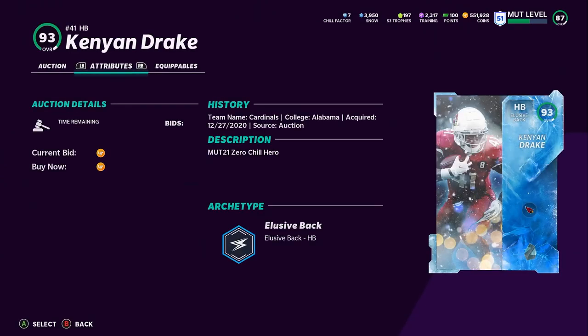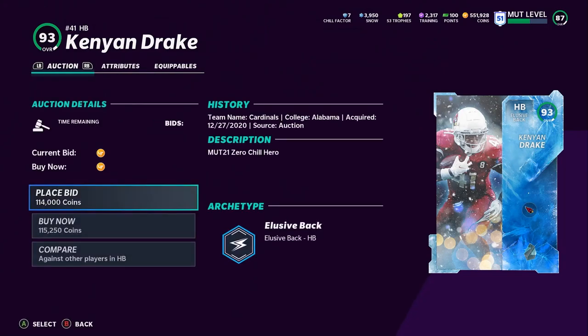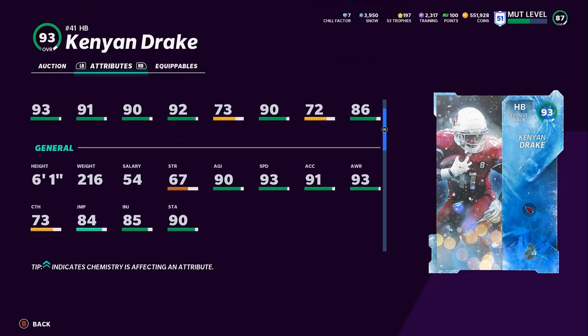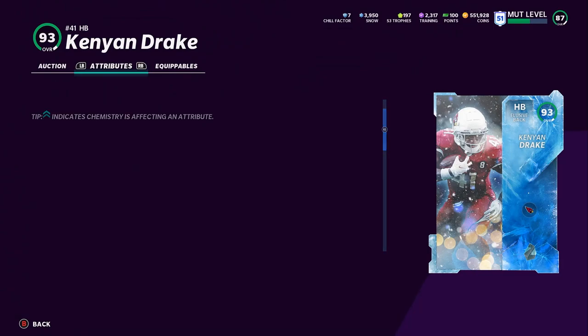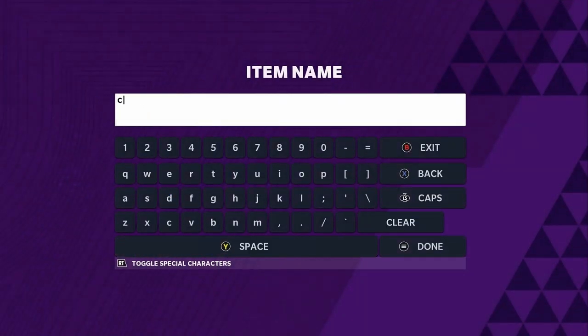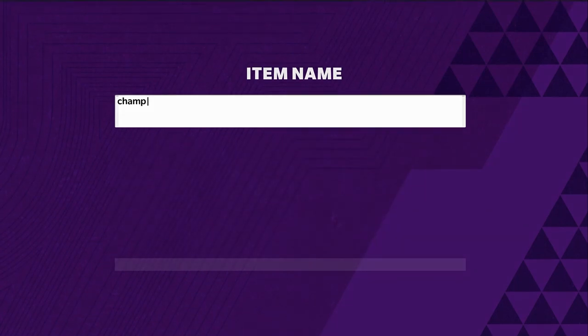Number eight is Kenyan Drake, around 120k. If you want to get him super cheap, go play the solos and you can get him for free by getting Chill Factor, or do the set and sell the master and keep Kenyan Drake for damn near free. He's 115k with 93 speed, 90 agility, 90 change of direction — that's all that matters. He can't truck or do much else, and he can't be powered up, but that's why it's called the budget beast.